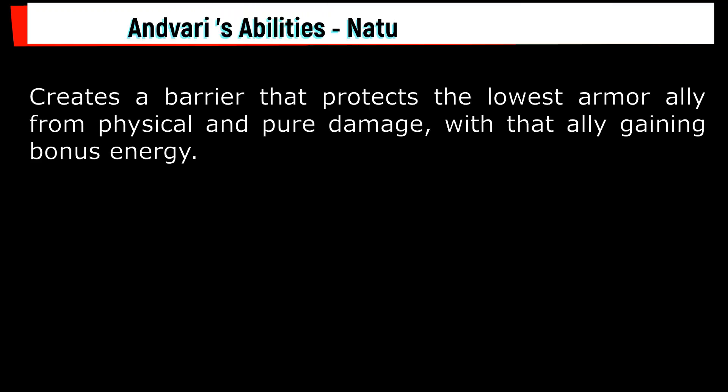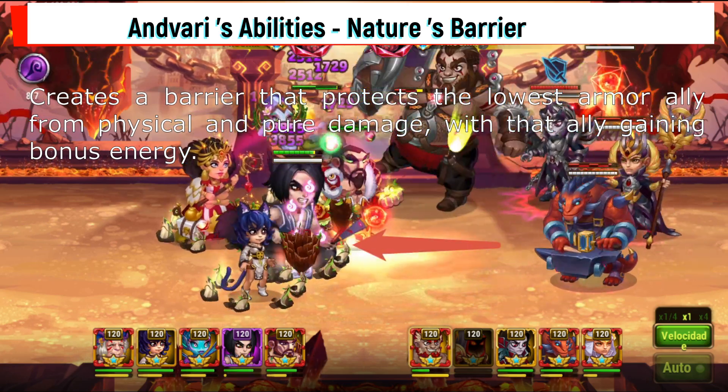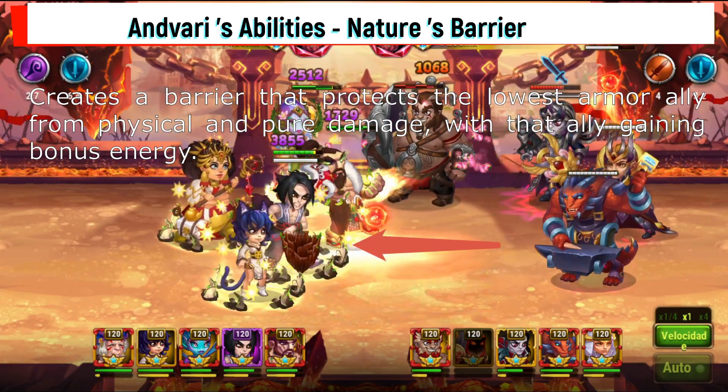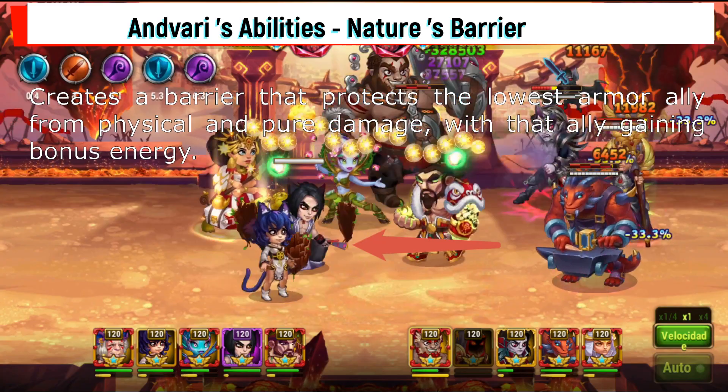Fourth: Natural Barrier — creates a barrier that protects the lowest armor ally from physical and pure damage, with that ally gaining bonus energy.